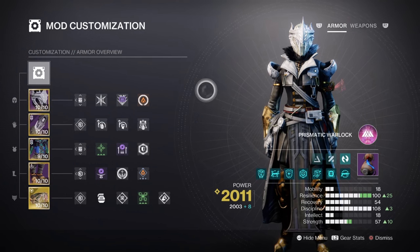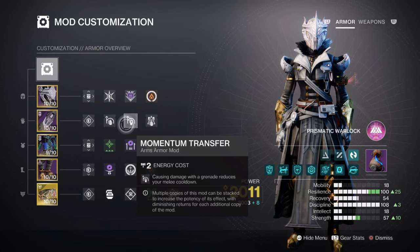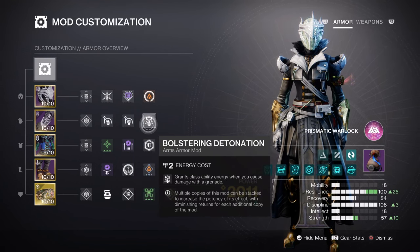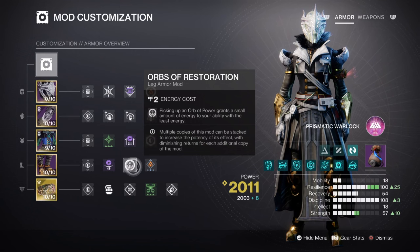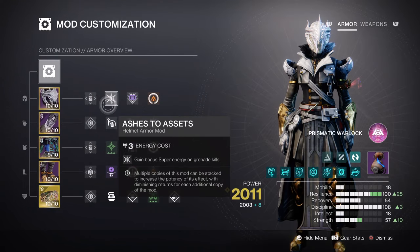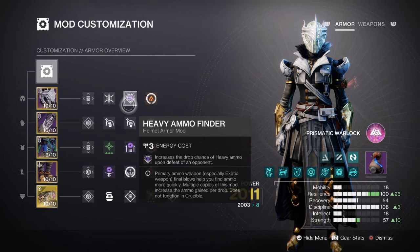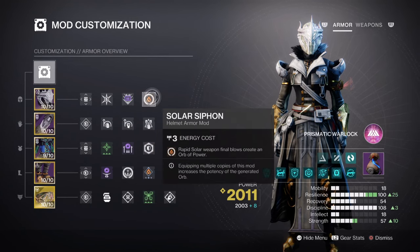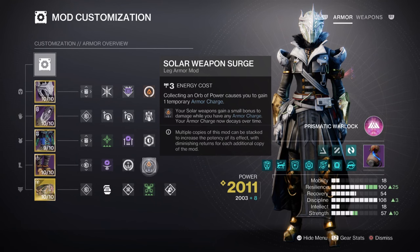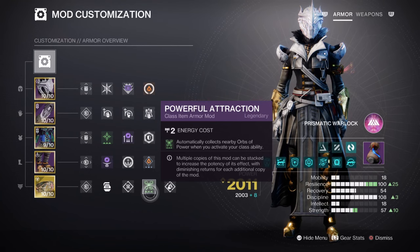Now in terms of ability cooldown, we have the following: Impact Induction x1 for a 12% grenade buff, Momentum Transfer for a 12% melee buff, Bolstering Detonation for a 12% class ability buff, Orbs of Restoration for a 10% ability cooldown based on the lowest active ability, and Distribution for a 4% ability buff — these will cover the ability regeneration of the current build. Additional mods include Ashes to Assets for super energy regen via grenade kills, Heavy Ammo Finder, Reserves and Scavenger mods for a heavy weapon, Solar Siphon for creating orbs of power via matching elemental type, Solar Surge mod for a 10% solar weapon buff, and Power Attraction, where activating your class ability will automatically collect Orbs of Power in your vicinity.